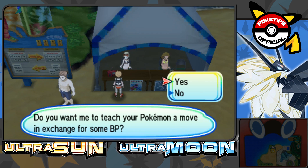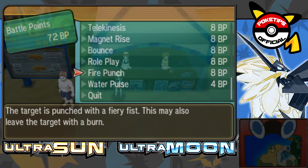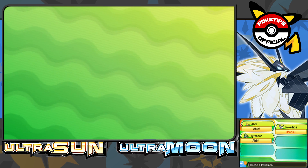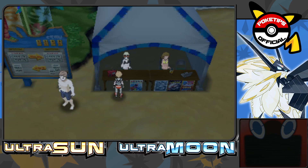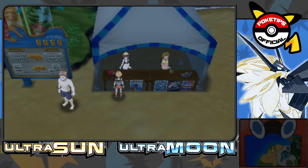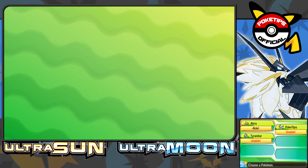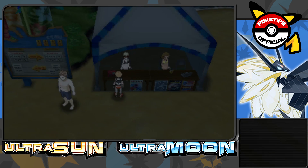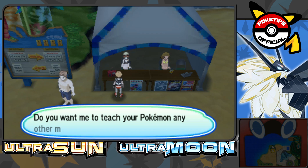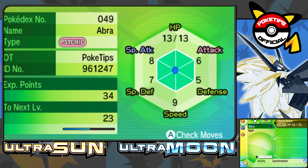This is especially annoying because if you go to the Move Tutor and want to teach your Pokemon multiple moves, let's say I want to teach my Abra Fire Punch — we're going to teach it Fire Punch. Abra learned Fire Punch, and while we're at it, let's teach it Signal Beam too. So we should have Fire Punch and Signal Beam on this Abra, right? Abra learned Signal Beam — let's go check it out. Abra only knows Signal Beam. All the moves I just learned have been replaced and I just lost battle points for no reason at all.